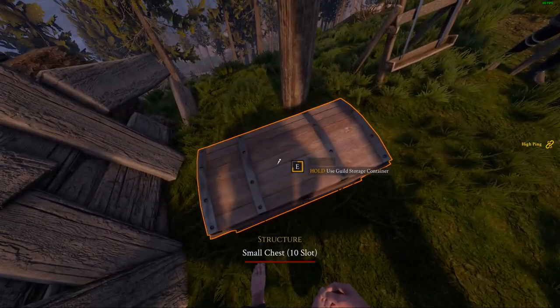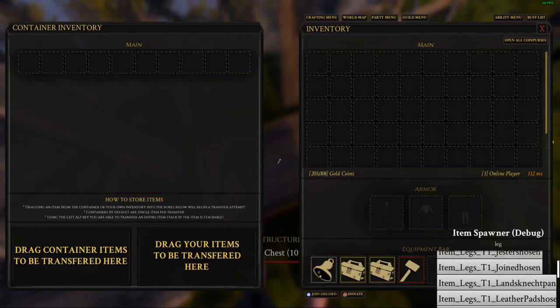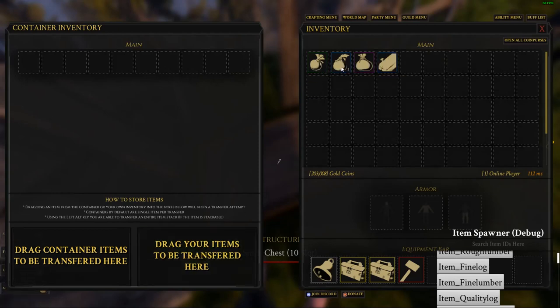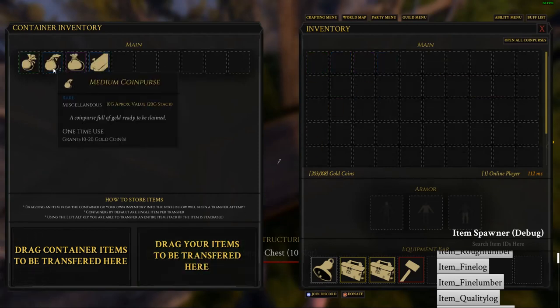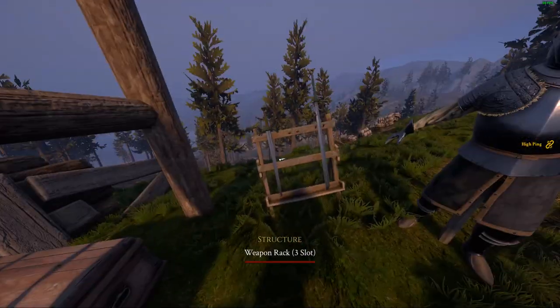So we can interact with this real quick. This is a storage container with stuff in it. We'll just get a few items and throw stuff in it — stuff in there, stuff in there, stuff in there. So yeah, you can build storage containers in your bases.